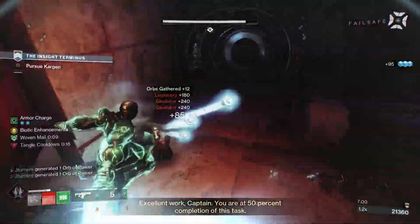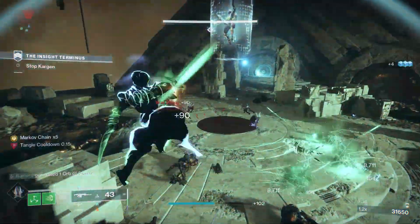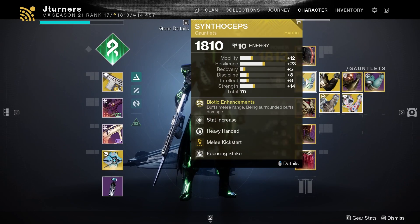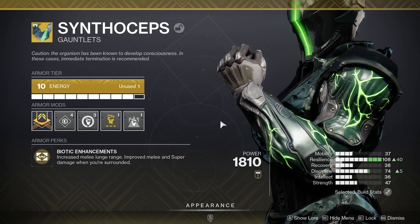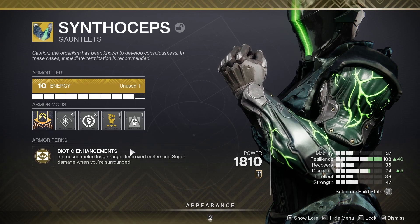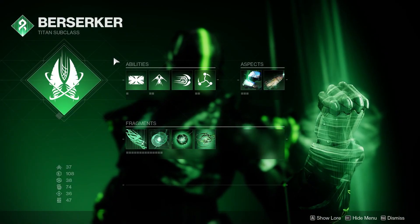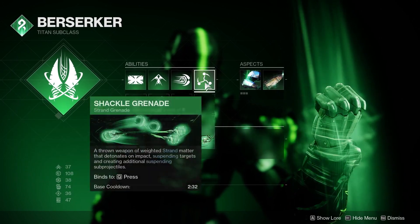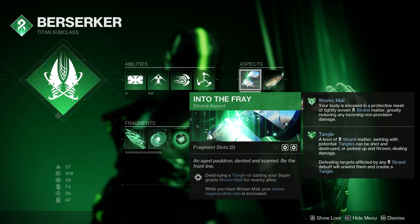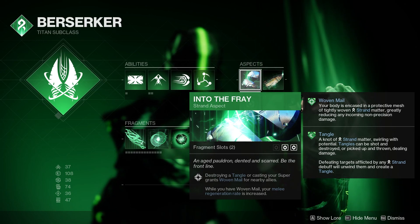The second of the two builds uses the new Titan aspect but also keeps more of the Woven Mail melee aspect from the previous season. It also works well with the new aspect because you're going to be dealing more melee damage with the exotic used in this build. For the second build, the exotic you want to use is Synthoceps. The Synthoceps exotic perk, Biotic Enhancements, increases melee lunge range and improves melee and super damage when you're surrounded. The key here is the improved melee damage, allowing your melee to deal extra damage compared to the other build. For the subclass, use Towering Barricade with Shackle Grenade. With the aspect Into the Fray, destroying a Tangle or casting your super grants Woven Mail for nearby allies — you gain Tangles by defeating targets with your melee or any Strand ability, letting you gain Woven Mail much more often than with the other build. And of course, the new aspect, Fletchette Storm.